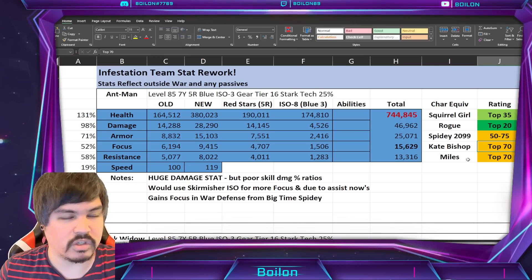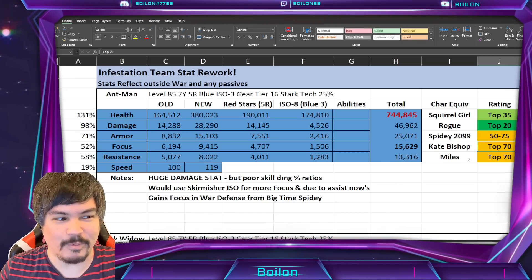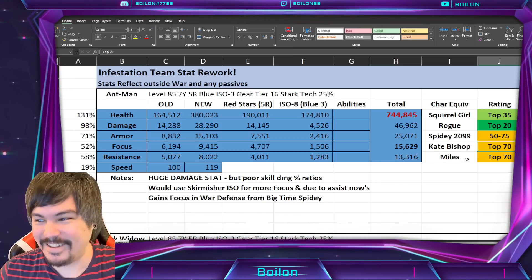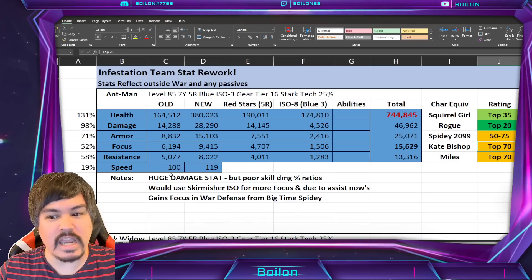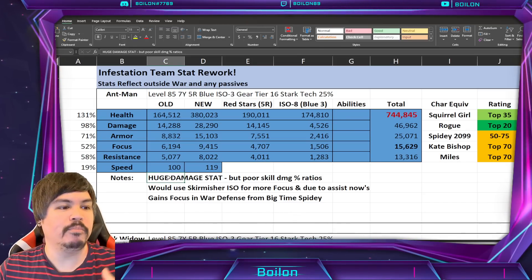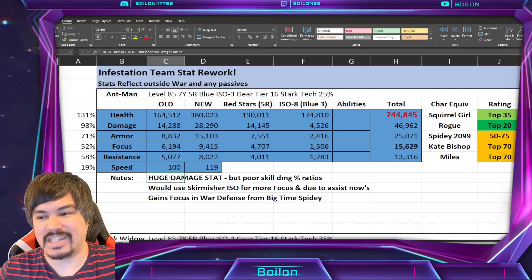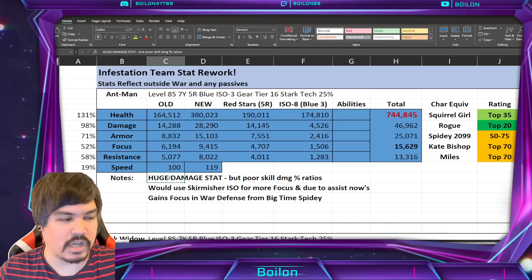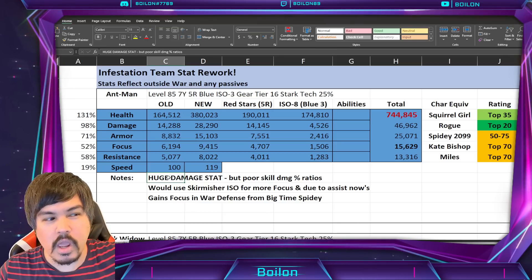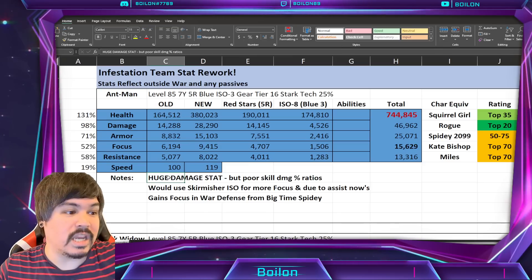His resistance is equivalent to Miles from Web Warriors. He has a huge damage stat but a poor skill ratio — his damage percentages are not great. So even though his damage stat is really high, it's probably not going to be very reflective, definitely not outside of War Defense. You might see it in War Defense because of Swarm giving additional damage to the team in that mode.